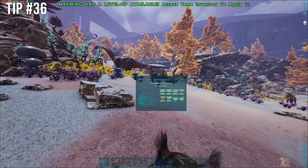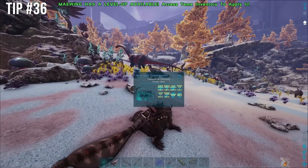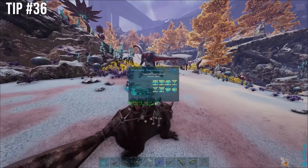On Genesis 1 and Genesis 2, if you just press H, you'll be able to see Helena and it'll show you the stats of the dinos that you look at.